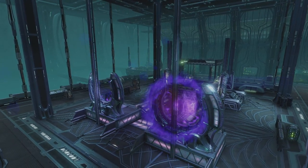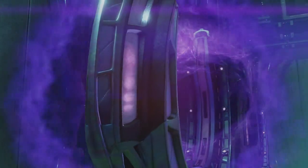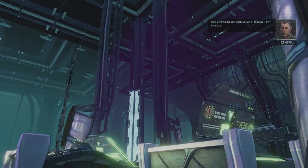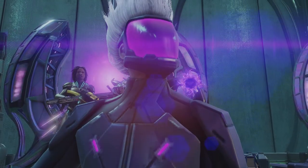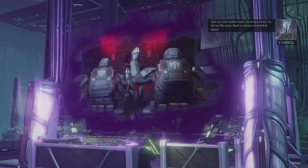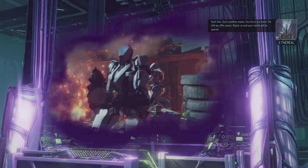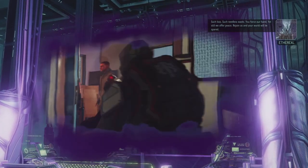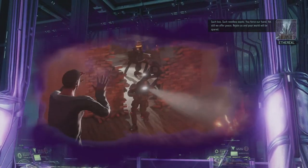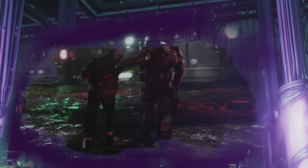And there we go — an active Saiyana gate on the other side. No way of knowing if they detect our presence yet. The Elder speaks: 'Such loss, such needless waste. You force our hand, yet still we offer peace. Rejoin us and your world will be spared.' There's our first taunt from the ethereal.